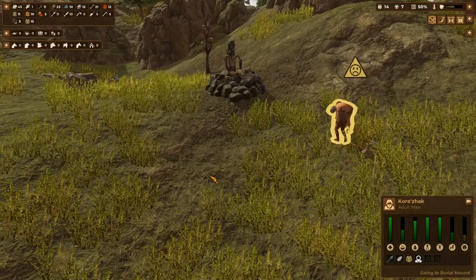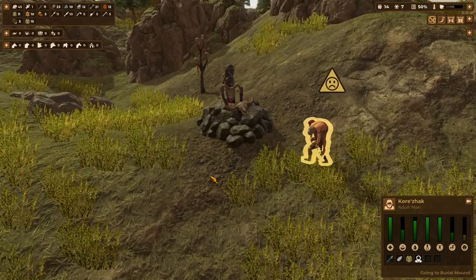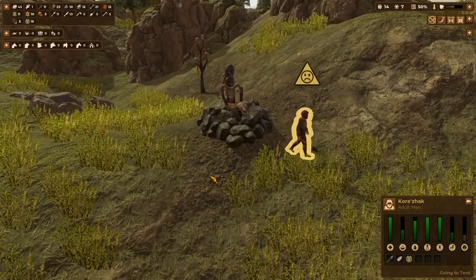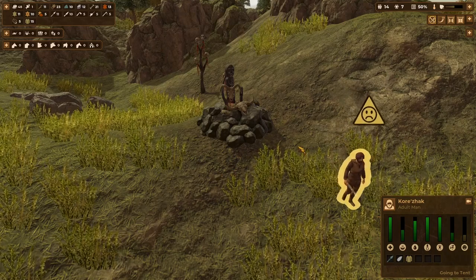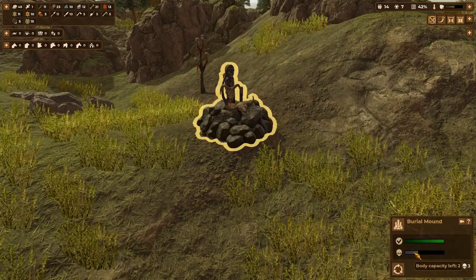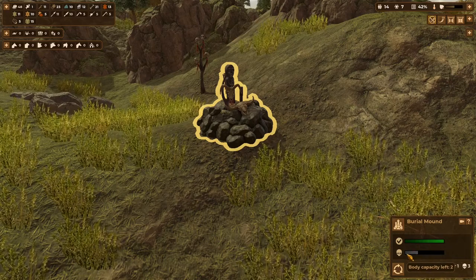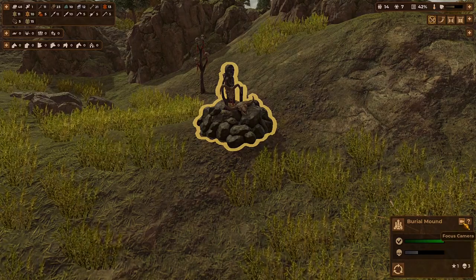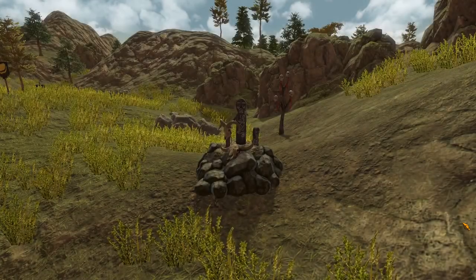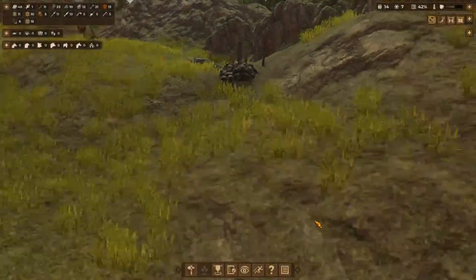By burying him and being able to pay respects, morale can be brought back up. You've got to address both the spiritual needs and the funerary needs of your village to keep your folks happy. The burial itself is simple — the body disappears — but you can see the capacity is now two instead of three. This will slowly degrade as the bodies decompose.